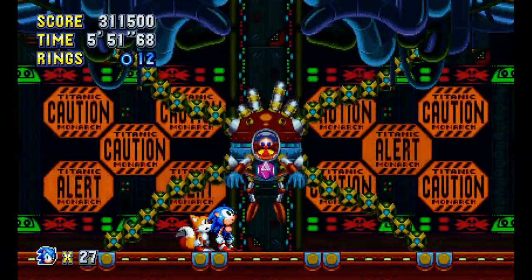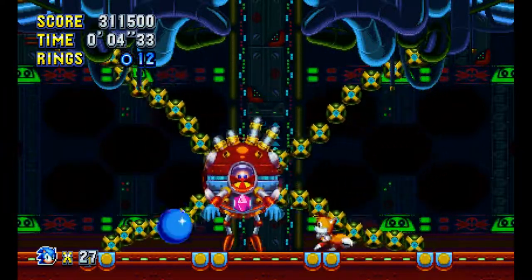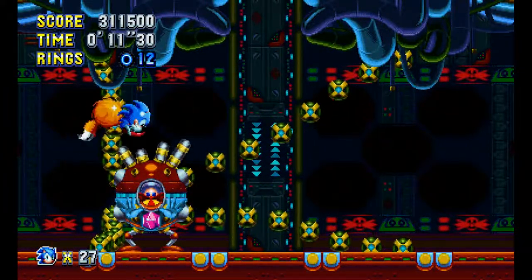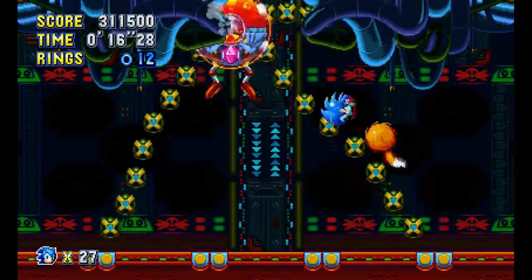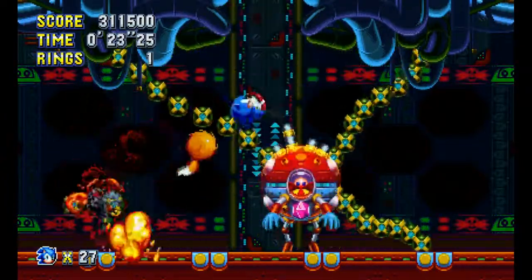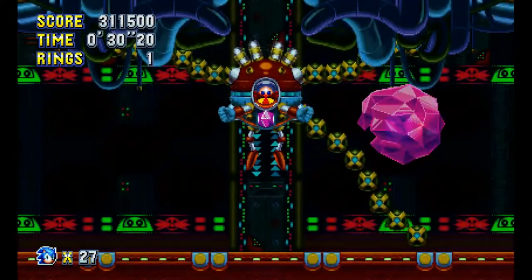Hey look, it's Eggman — Titanic Monarch! Can I hit him? Eggman — no, let me hit you! Please! I don't think I should touch those. I got him — got him! Let me hit you. Oh no — no missiles! Hit him again — nice job Tails! We got one of his tendrils down already. Oh what's this — it's hands! No no — I've been captured by the hand!